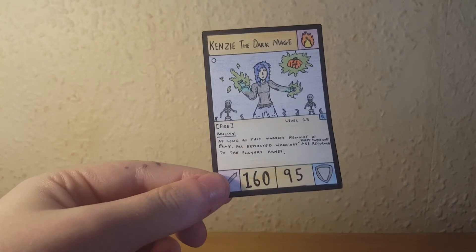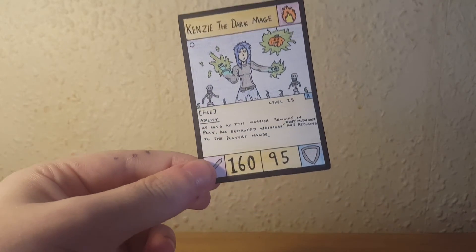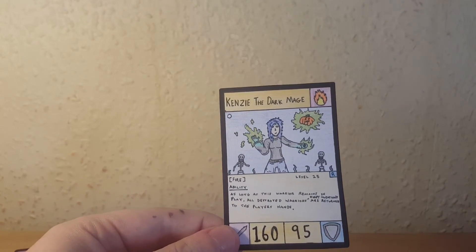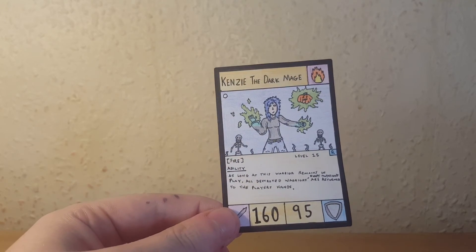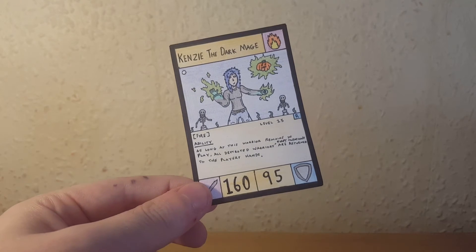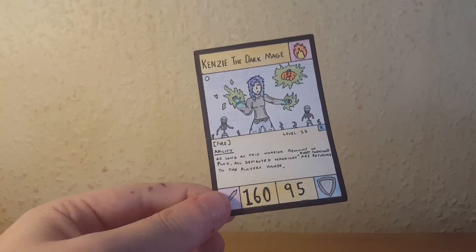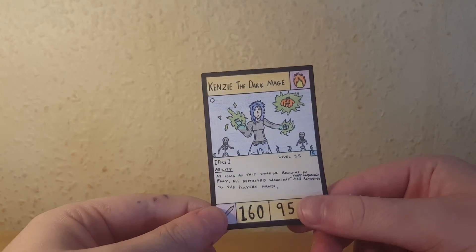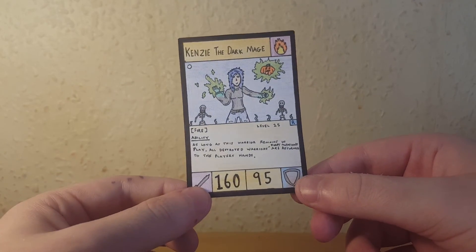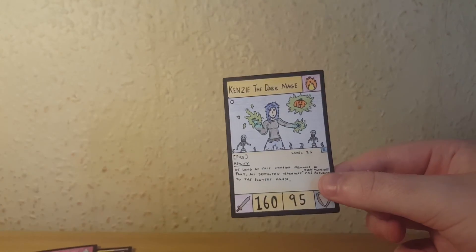The ability for Kenzie the Dark Mage is: as long as this warrior remains in play, all destroyed warriors — except mutations — return to the player's hands instead of being sent to the afterlife. This works on your opponent's warriors as well, which is a bit of a downside, but having this out means any warriors that are destroyed are just returned to your hand, so you can keep your warriors in hand at all times. She has 160 damage points and 95 defense points — a really good card.